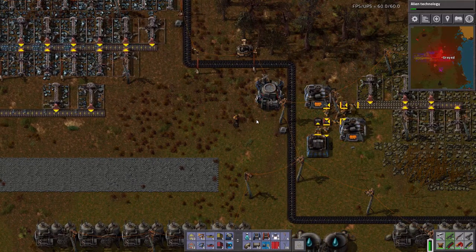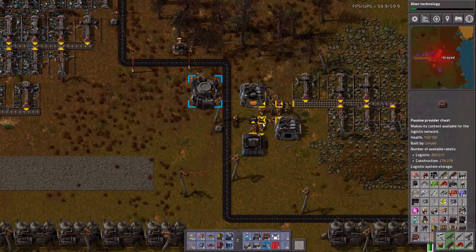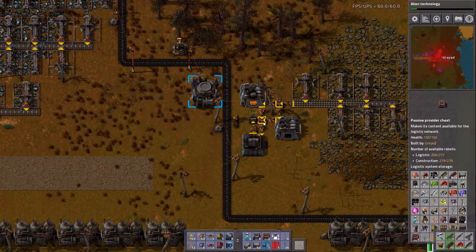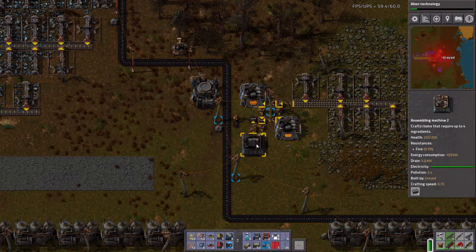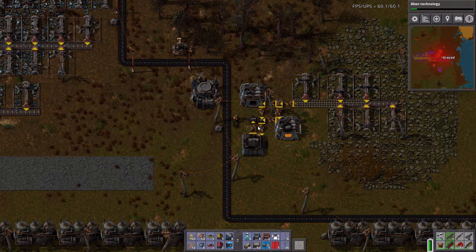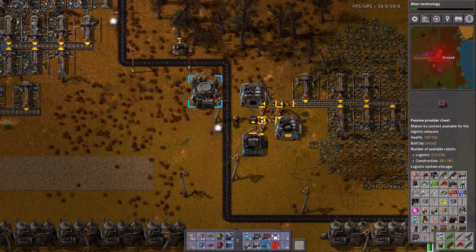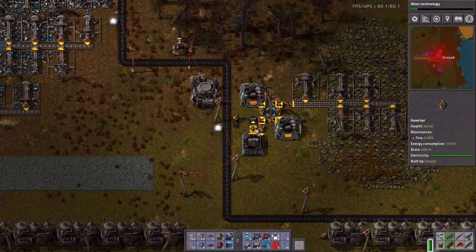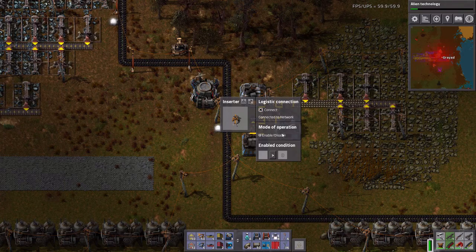When you finally get your robots up and you're getting to the point where... that's a problem. Let's see, that is a passive provider chest. Let's change this. We'll say, okay, connect to the network.